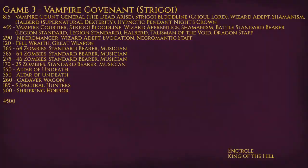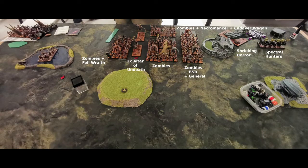He dropped first and chose the big center for Encircle. This is how he deployed — he has a lot of zombies. From the left: a big unit of zombies with a Fell Wraith, two Altars of Undeath, the big unit of zombies in the middle with more zombies behind them containing a Necromancer and a Cadaver Wagon, then another zombie unit with the BSB and general. He'll move the general out of that unit soon, but wanted him there to make sure the Shrieking Horror could march in the first turn. Then he has a Shrieking Horror and some Spectral Hunters.